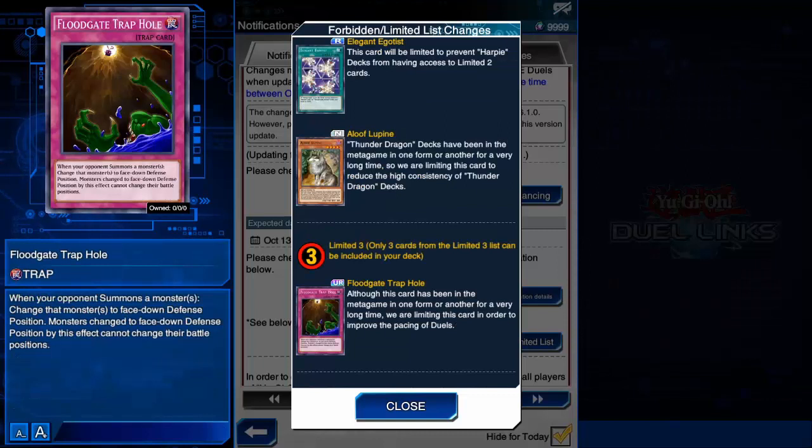And here comes limited to 3 — only one card: Floodgate Trap Hole. When your opponent summons a monster, you flip it face down and it cannot be flipped ever again except by a card effect. This card might not be as effective in the normal format of Yu-Gi-Oh!, but in the Speed Dueling format of Duel Links, we only have 3 monster zones, making cards like this much more of a problem than they normally are. Remember that it's limited to 3, so you can use it as you normally would unless you want to fit another limited-to-3 card in your deck.